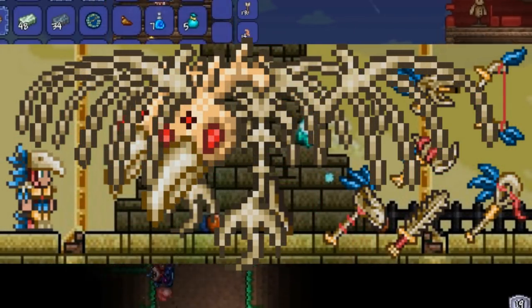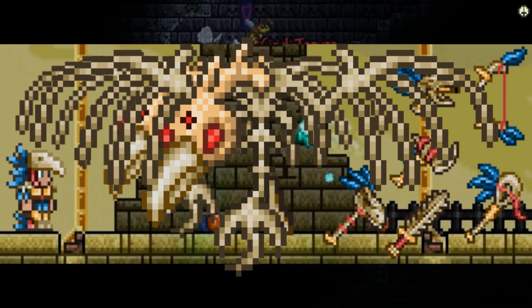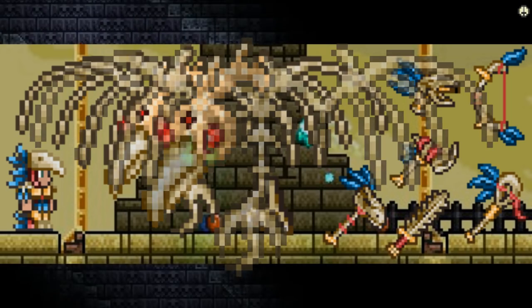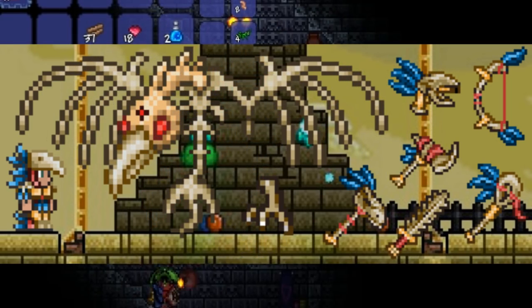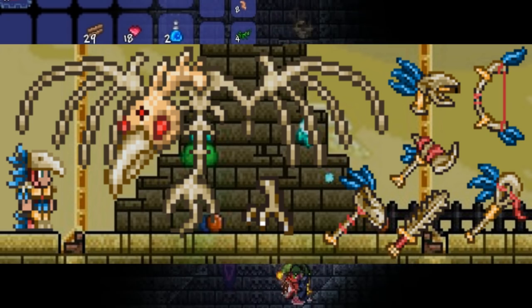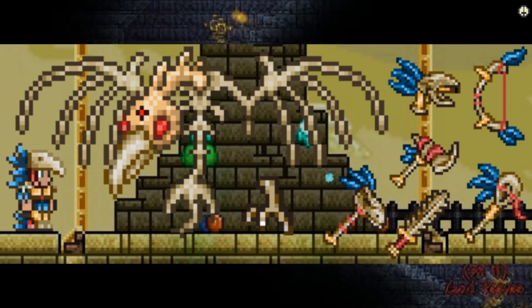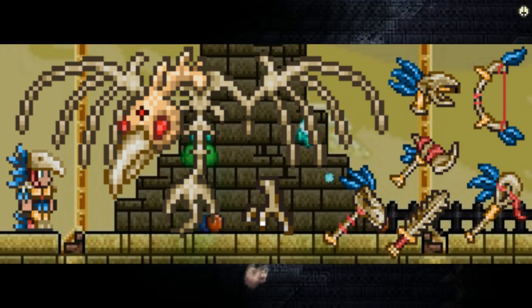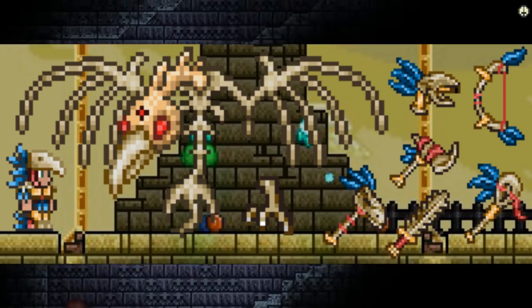The last boss is a desert boss called the Ancient Flyer. I don't have much information — just its sprite and armor set. It drops something like talons, and you can make tools and armor from them. I expect this to be a pre-hard mode boss, not too early — maybe after Skeletron or after the Eater of Worlds or Brain of Cthulhu.